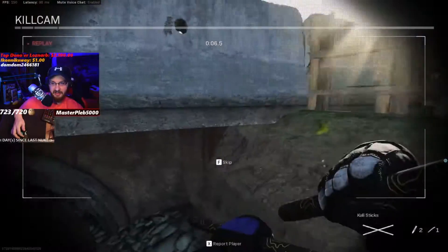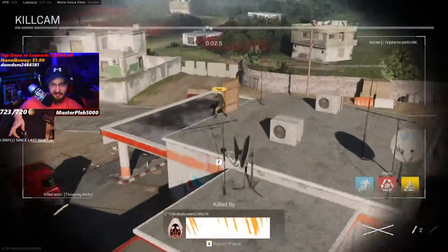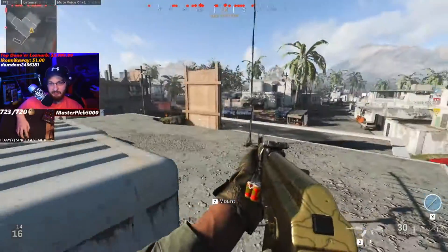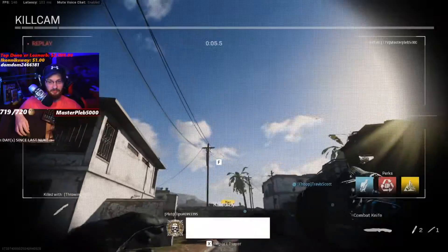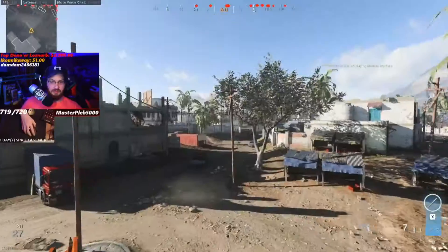I got the left side with a little riverbed throw - this riverbed throw is pretty sick. You can reverse it too: if you clear gas station and there's a guy at riverbed, throw it back that way; if you clear riverbed and somebody's on gas station, just throw it that way. Here's the OG cross - that's a good one.